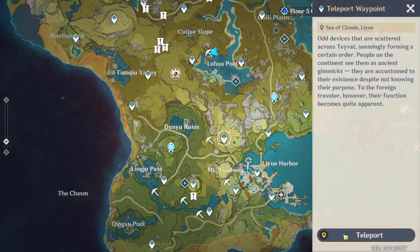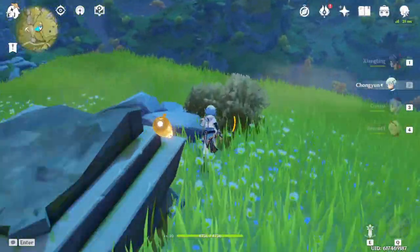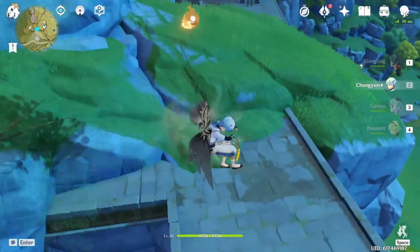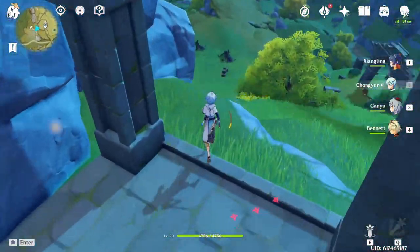This next location is yet another hidden cave. Once you get to the teleporter, jump off, glide all the way down, and under all the ruins you'll find the cave.